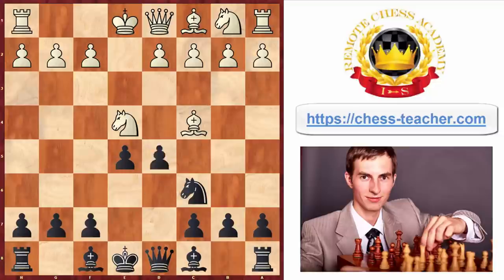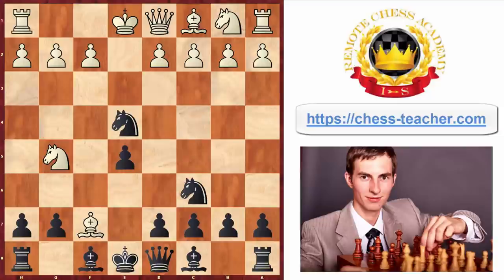White didn't go for that line; instead he took the f7 pawn with the bishop, which is the correct reaction. Black played king to e7, which is forced. Now in the game white played the most natural move, knight takes e4. Most of your opponents will actually play this move, which is a mistake, even though it's definitely not easy to figure out, as it looks like the only move white can play. In reality, there are other options for white which are stronger: pawn to d3 or pawn to d4, which is actually the strongest response.